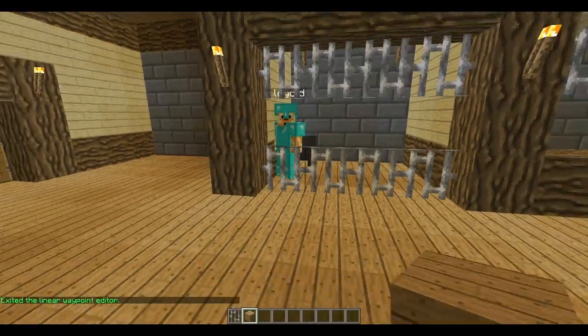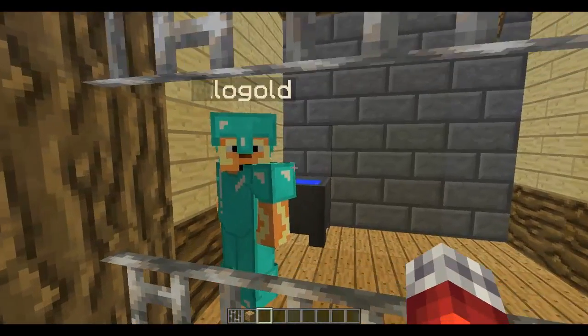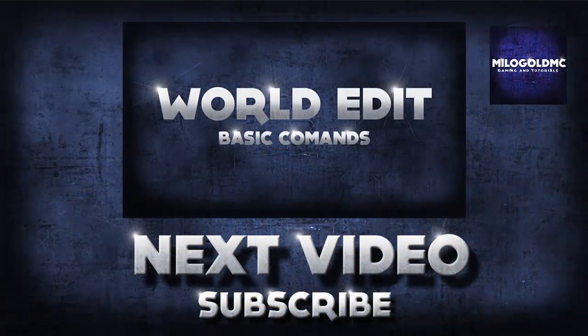So those are some of the basic commands of Citizens and I will be going into some more detailed commands in the next episode — how to make NPCs of mobs, how to change whether they're like a baby or a normal sized mob. There will also be some other commands that I'll be showing you that are pretty cool. Thank you everybody for watching and I'll see you next time.